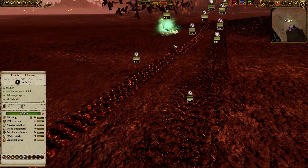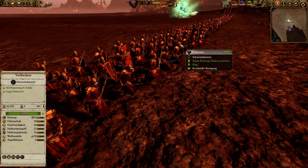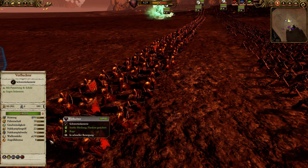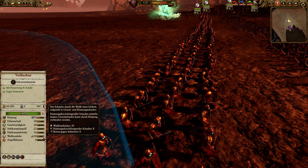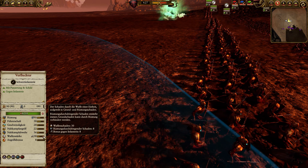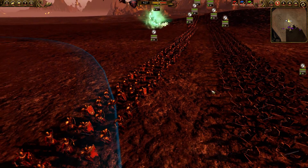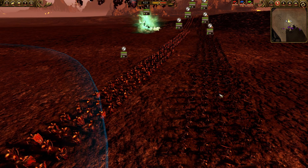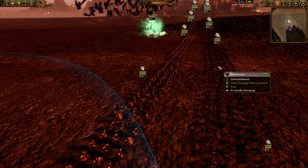At the back line I have four units of grave guards. They are one of the best infantry units in the game for their price. They have an anti-infantry bonus of 8 armor-piercing damage and 30 normal damage overall, and they are heavily armored with shields. They're very good against everything Bretonnia has, and anything too tough for the skeleton warriors the grave guards will clean up. This composition works very well.